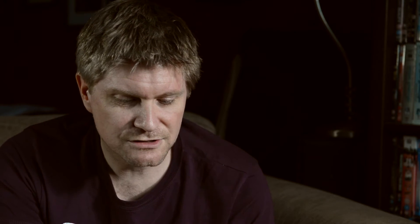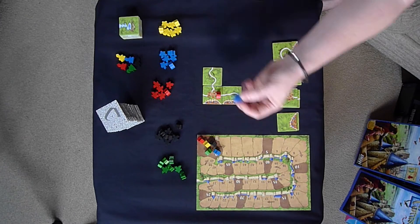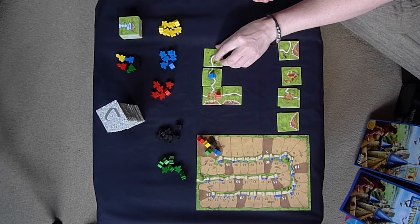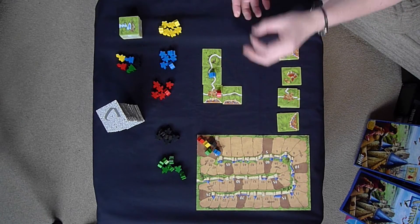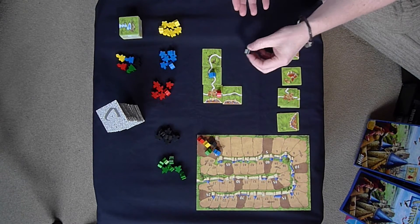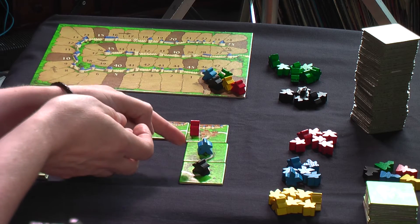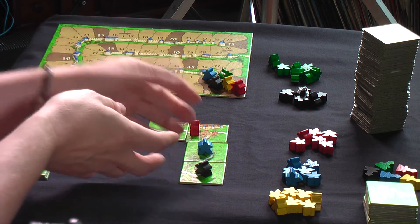Then it would be someone else's go. The next person might put a road tile down and start claiming that road. With roads, you can't claim the same road as someone else — you can't place two meeples of different colours on the same road. That's an illegal move.